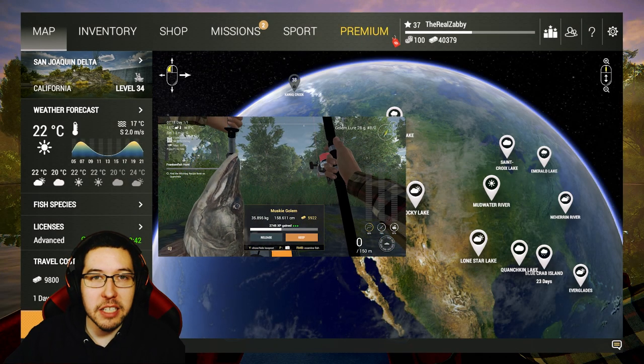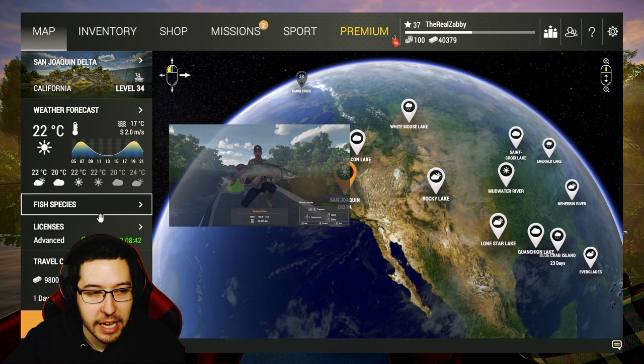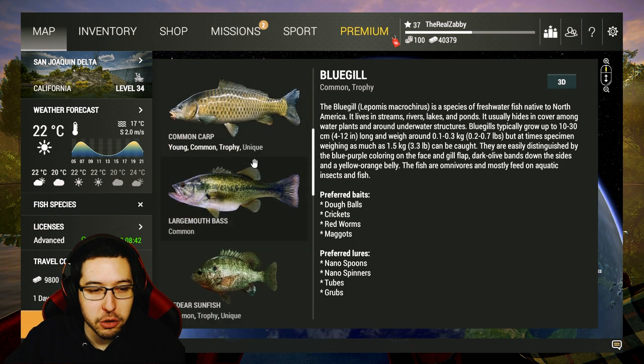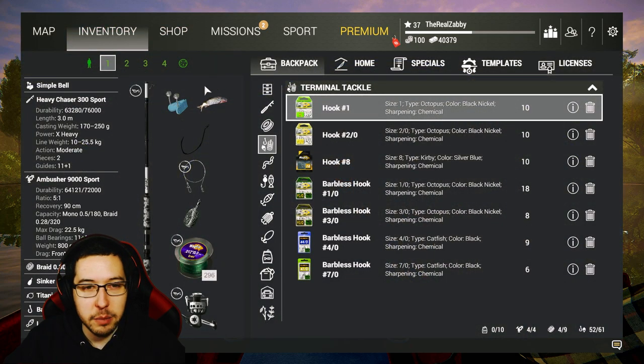How's it going everyone, Zabby here and welcome back to the Complete Beginner's Guide here in Fishing Planet. In today's episode we're going to be heading to California and we're going to catch every single type of fish here. There's a good diversity of species — panfish, salmon, carp, bass, steelhead trout, catfish, sturgeon — lots of different things to catch. It's going to be an absolute blast.